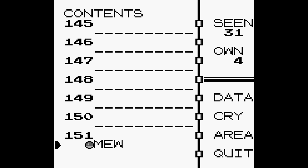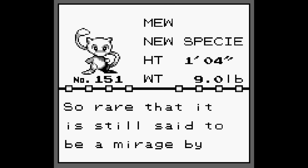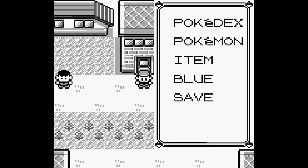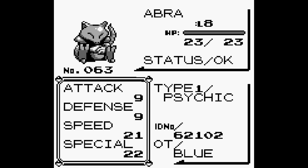Hey guys, what's going on? My name is Drex, and I'm gonna show you guys how to catch Mew legally in Pokemon Blue. The only thing you really need to catch Mew is Abra. We're gonna use it for its teleportation abilities and to glitch the game.